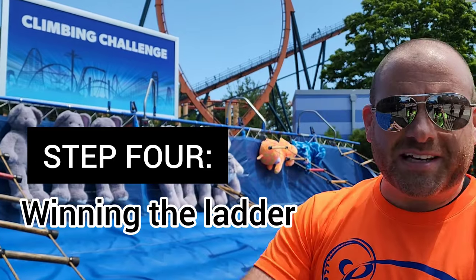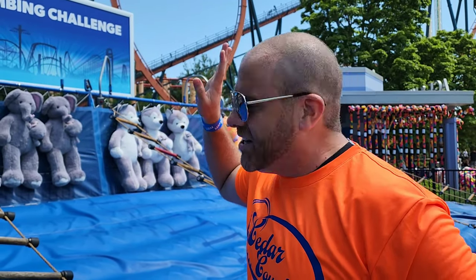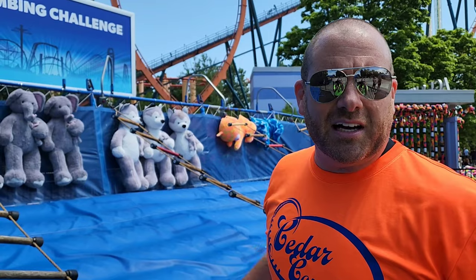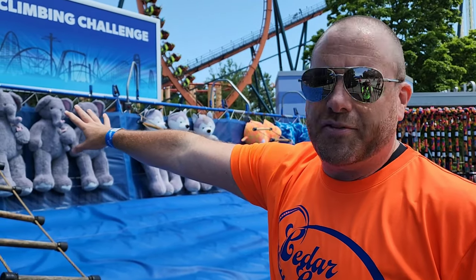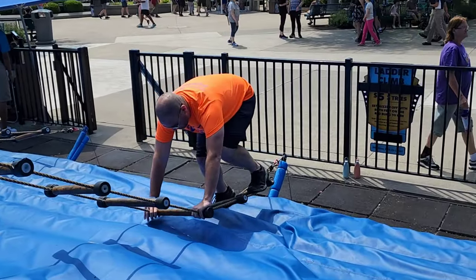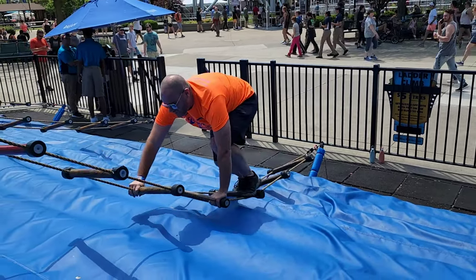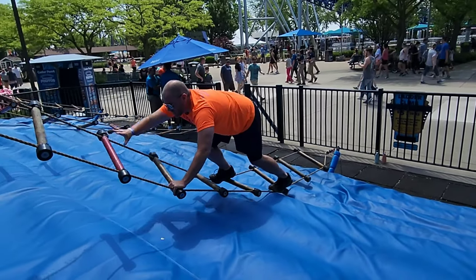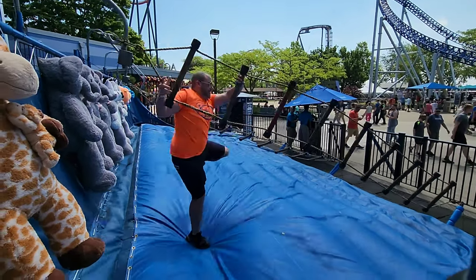Step four: winning the ladder. You've picked your ladder, mastered getting on top, and mastered the movement. The last step is to get all the way up and get two feet on that red bar and hit that button. It can be ugly, it can be pretty — however you do it, get those two feet up there, hit that button, and walk away with your prize. We're going to show you how it's done. Woo!